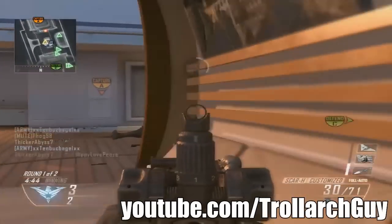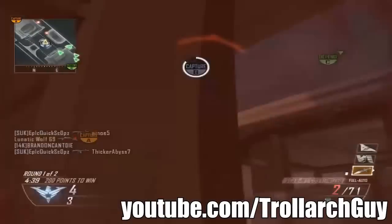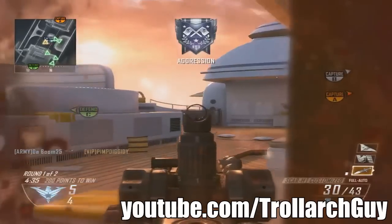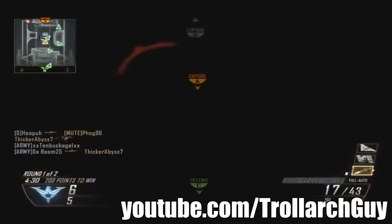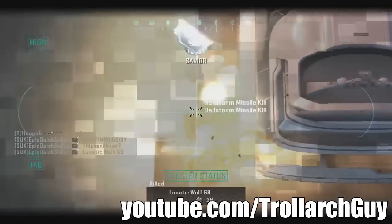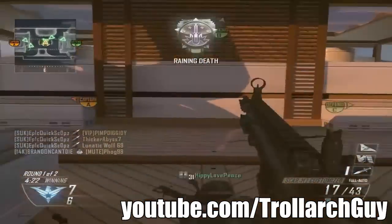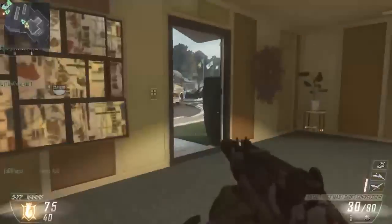Then he goes onto the objective and dives straight on it, trying to capture the point. He gets one kill, then a double kill, and tries to capture it. He's a bit left, but sadly none of his team follows, and all his effort is wasted. He pulls back, sees a couple of people, and knows it's the perfect time for his Hellstorm Missile — locks onto three guys and gets a triple kill. Then he dives back on the objective, having cleared out the majority of the team, and gets the B point. That was a great opening rush — takes out a lot of opponents to make way for his team to capture the objective.